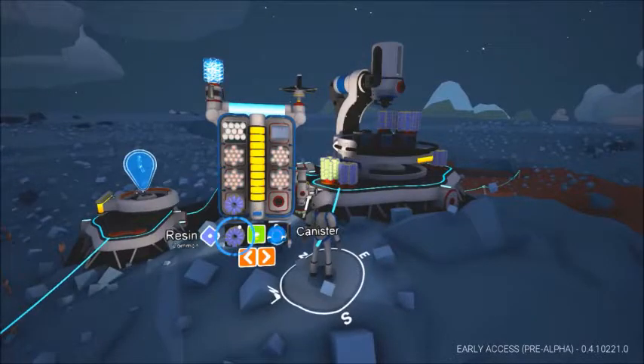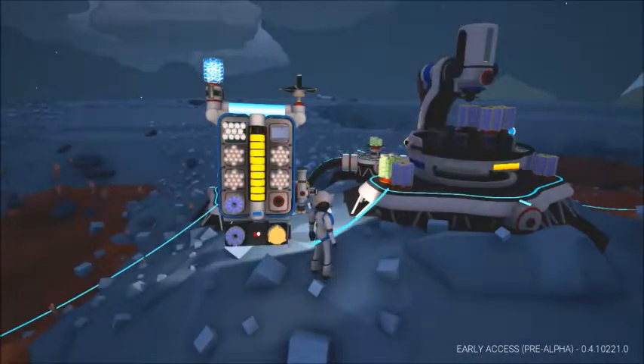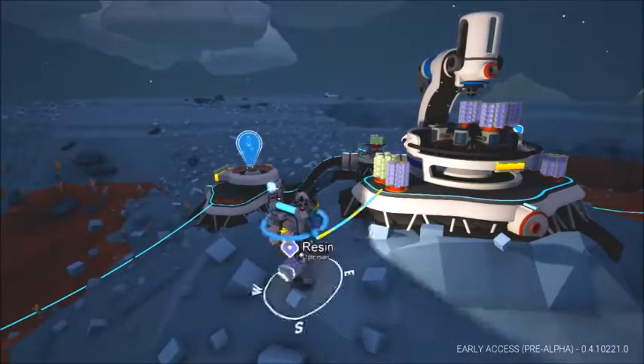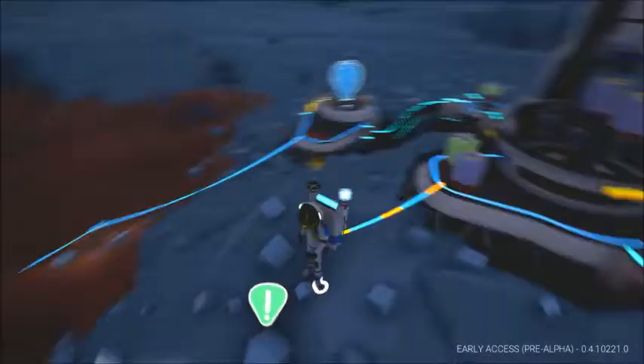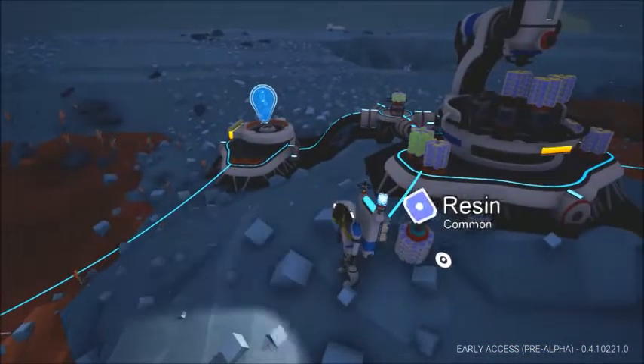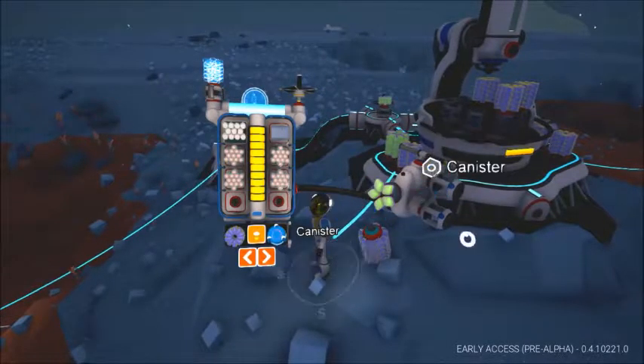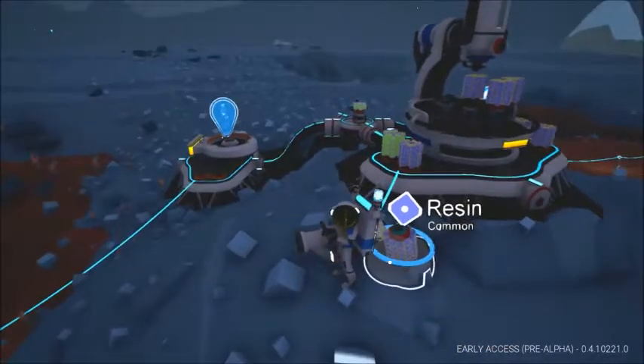Do I have two? There's two. Oh, I can make another caster. Now I'll take another resin. Oh, I dropped it. Get back here. I'll put the caster on this so I can fill two at once. I'll get all the resources.